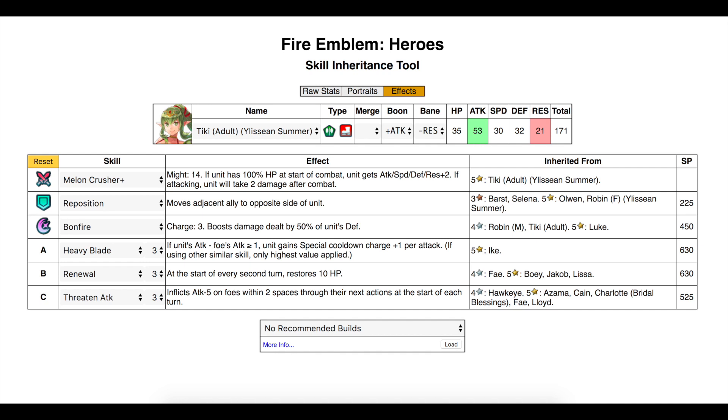I also want to add Renewal so we can replenish Summer Tiki's HP since it's so low — at the start of every second turn we'll restore 10 HP. And Heavy Blade will complement the plus attack. Essentially this Tiki is going to be destroying a lot of opponents — the idea is for her to be running around the arena finishing off everything that Faye weakens or whatever Alm couldn't finish off. I think the three complement each other really well.